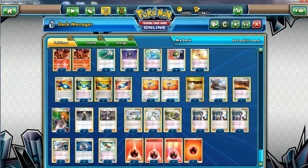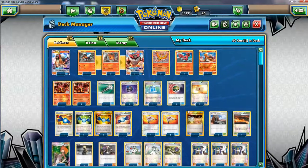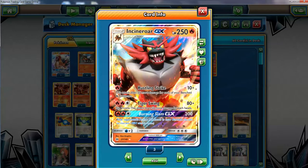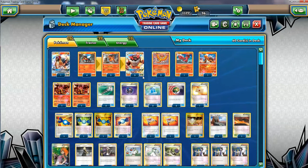For offensive tools, I do have the two Choice Bands. Everybody can take advantage of this — if we open with Moltres I can do one for 50, or I can do more damage with Volcanion, and of course we're gonna put it on Incineroar GX if we can. Basically just extra damage is pretty good.